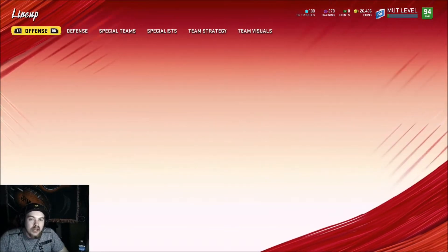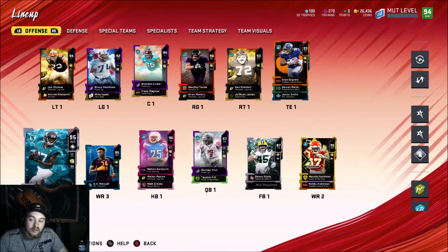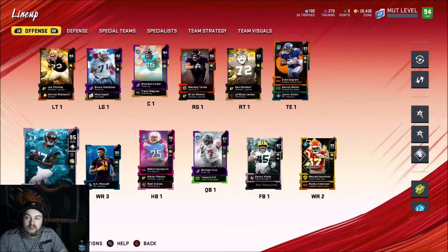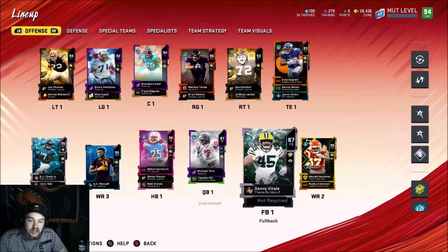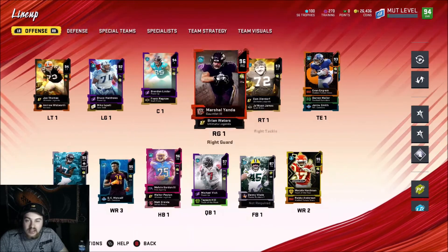I made a couple upgrades to the team during weekend league and I'm going to have to make another pickup because one of the guys I purchased before I started weekend league was absolute trash, so he's on the auction block right now. Off-camera pickups: Brandon Linder at center, he's a 94 now, and McCole Hardman, 95, at wide receiver number two.